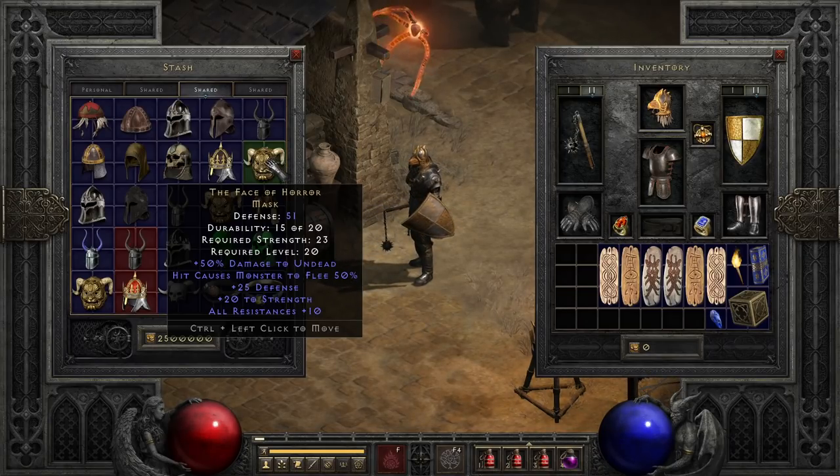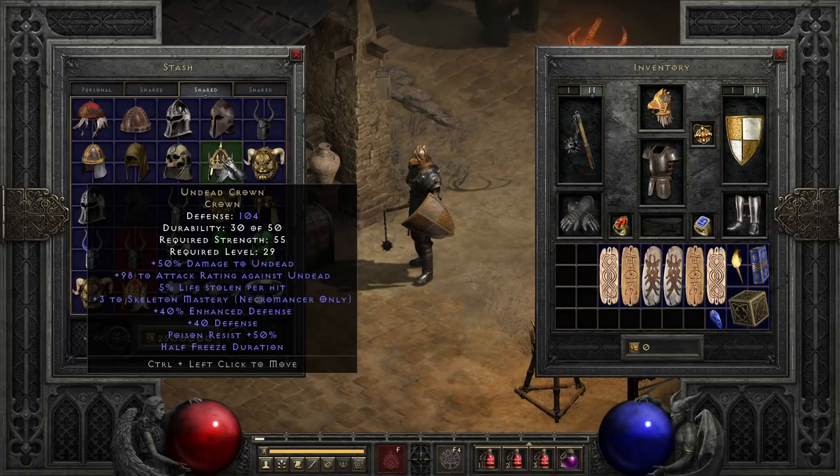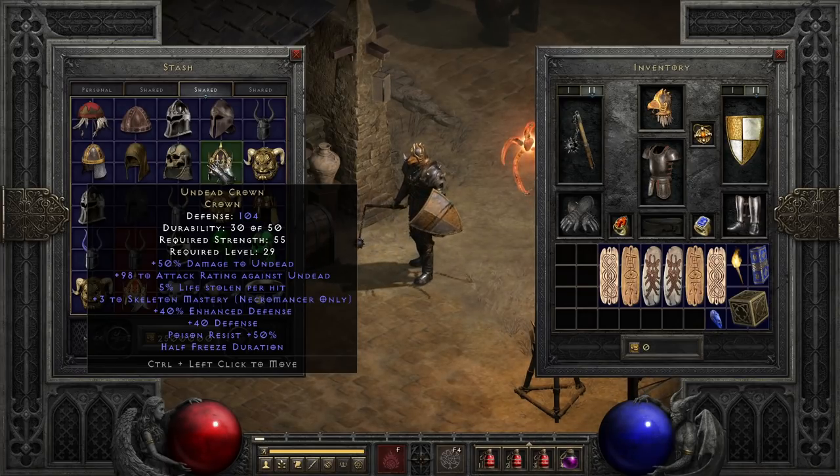Weirdly, it seems the trend of end-of-normal helmets is that they make great mercenary helmets, and Undead Crown is no exception. With life leech, poison resist, half reservation, and buffs against undead, it works out as a fairly solid early mercenary helmet to get nice modifiers on all but Act 3 mercenaries. That said, some necromancers have used it for skeleton mastery boosts, but you're usually better off with Lore, or our next helm, Wormskull.